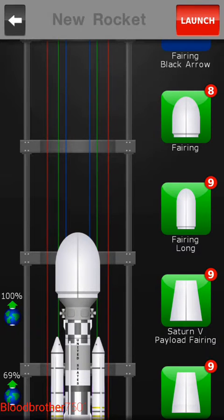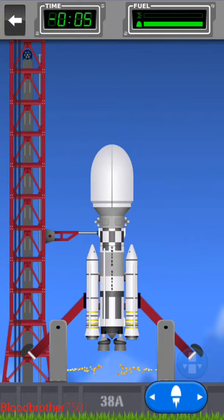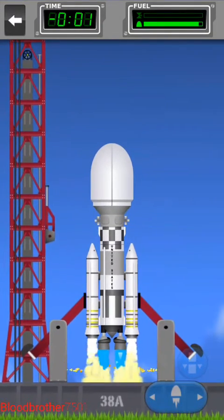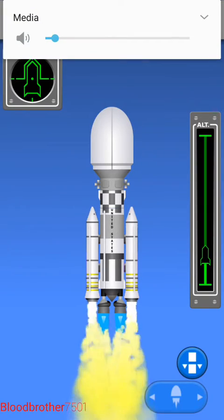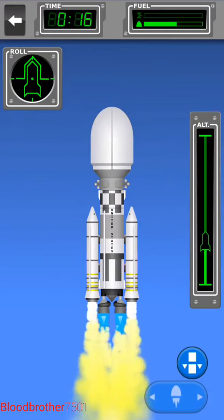Alright, let's launch. T-minus 20 seconds — five, four, three, engine start, one, booster ignition, and liftoff, tower cleared. So basically we're going to start off by getting this hub into space. I don't know exactly where we're going to put it yet.